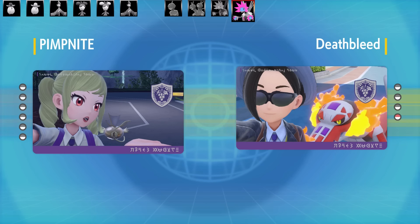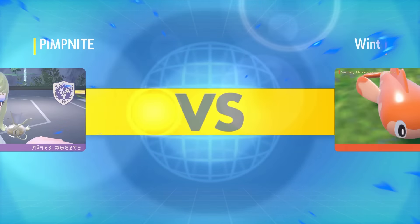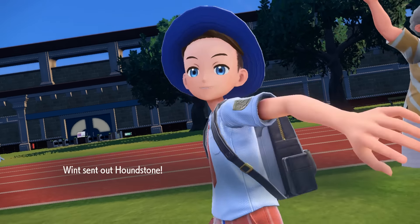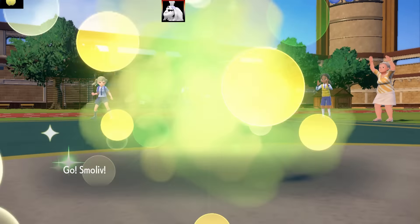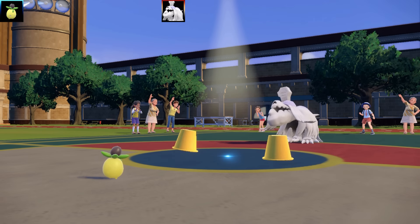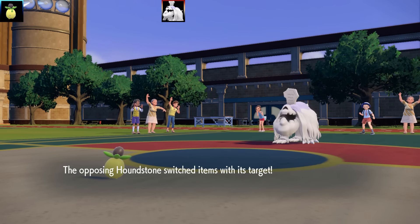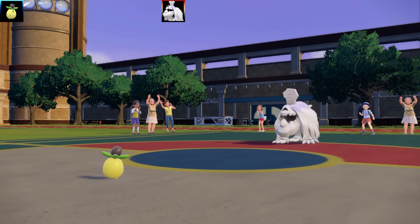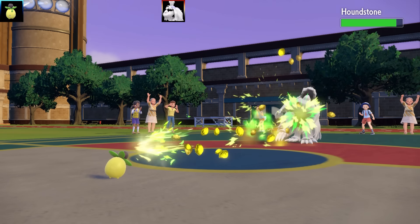Let's go on to battle number two — I was hoping to get the Arbolivia Flail set to work. This battle is against Wint and it's a pretty salty one. First Pokemon is Houndoom. I've got my Smolov — this is the bullet seed one. It goes for a Trick and the ring target gets put on my Smolov while the Loaded Dice goes onto the Houndstone. Time for some rapid fire Bullet Seed action on the Houndstone — obviously not going to do much damage.